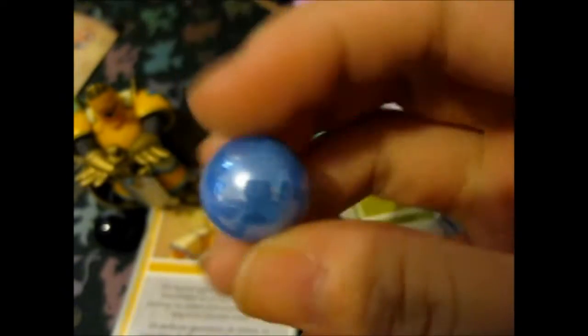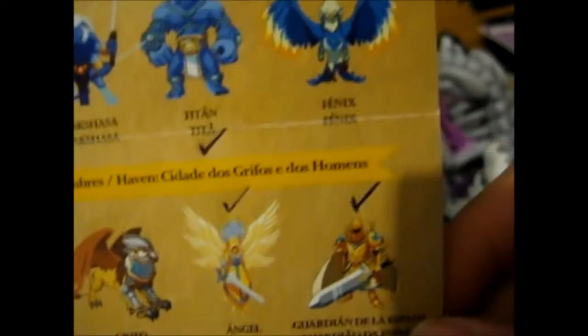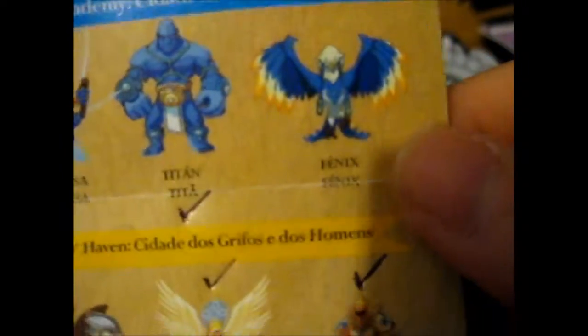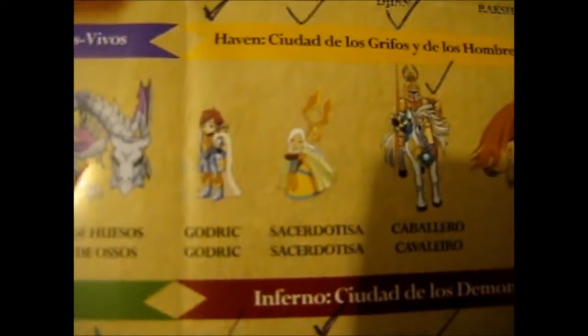I only have a couple of the new ones that I need left. This is the blue one for the academy clan — class, whatever. I only need... I was supposed to say Phoenix, okay, and then this forearm tiger thing — Raksha.